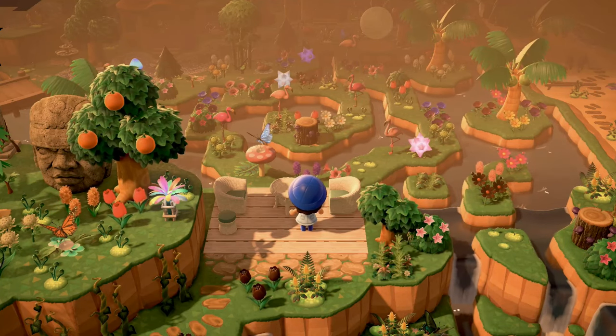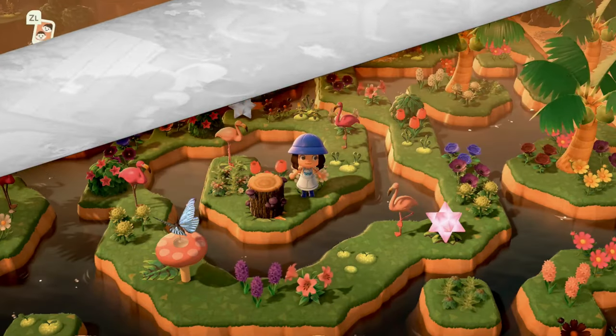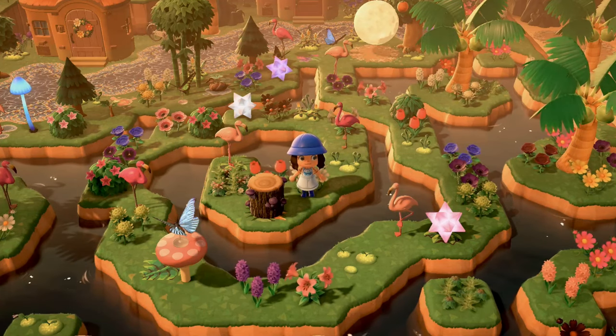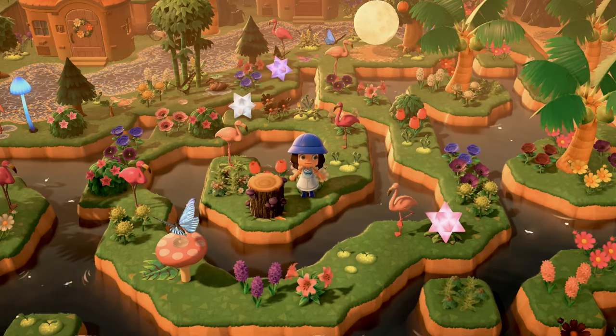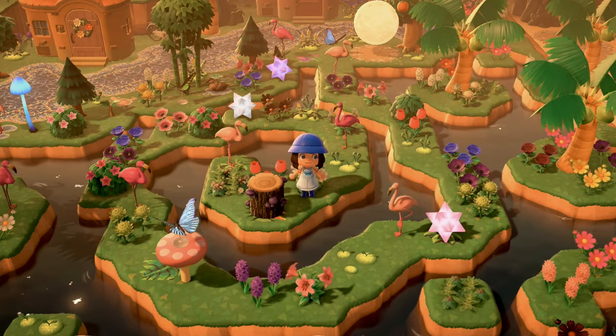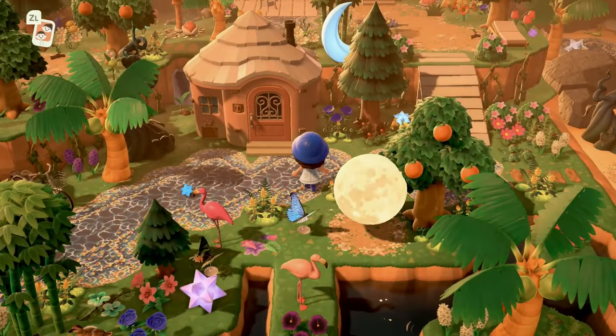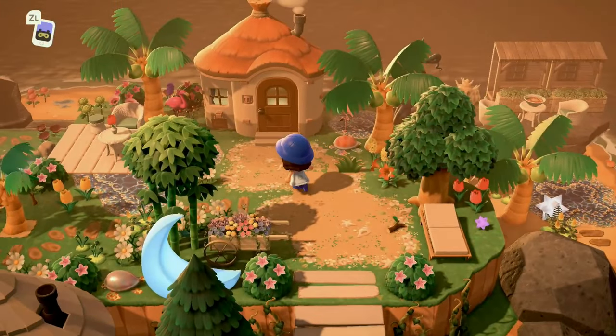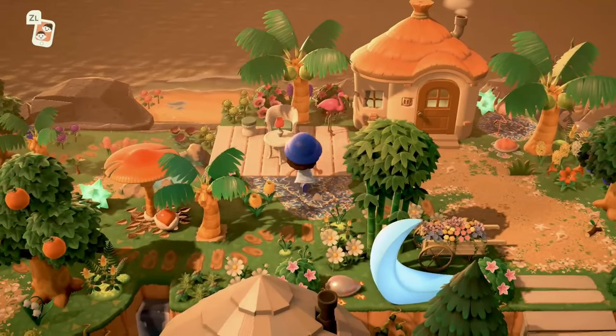Over here we have the most stunning spiral pond with backwards waterfalls dripping the water back into it — it looks absolutely amazing. I'm going to get you guys a better look at this pond. Through the magic of editing we are inside the spiral pond — it looks super cool with all of the flamingos and everything. I've never managed to make a spiral pond, but I know she was super proud of this and she has every right to be. It looks so cool.